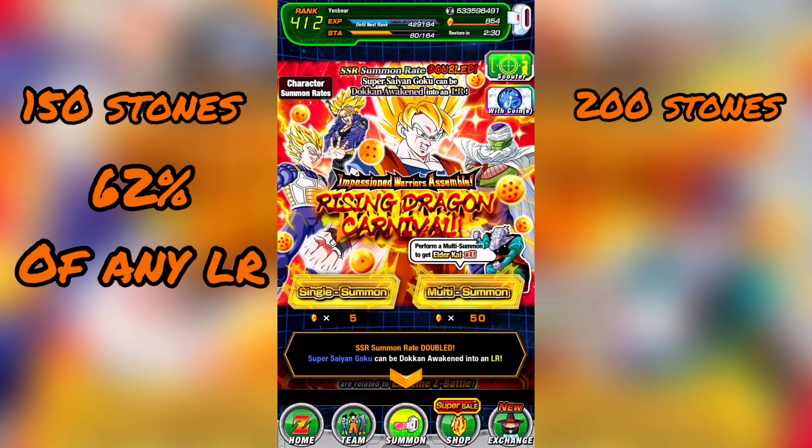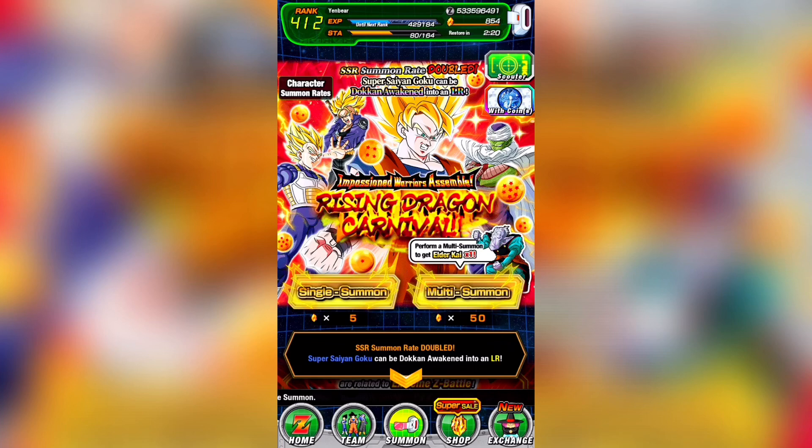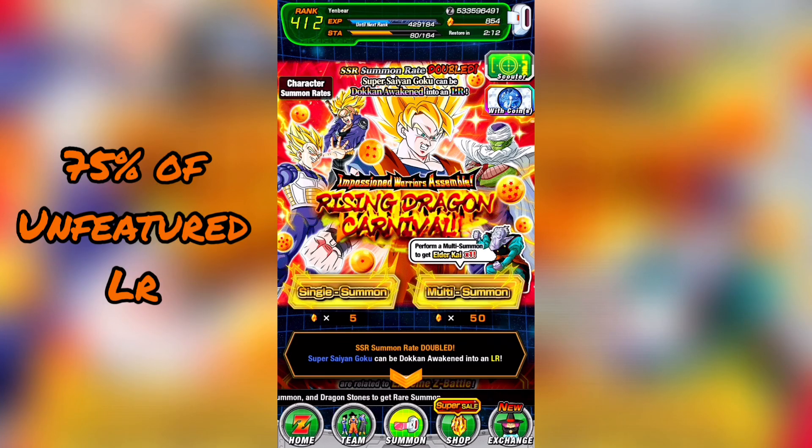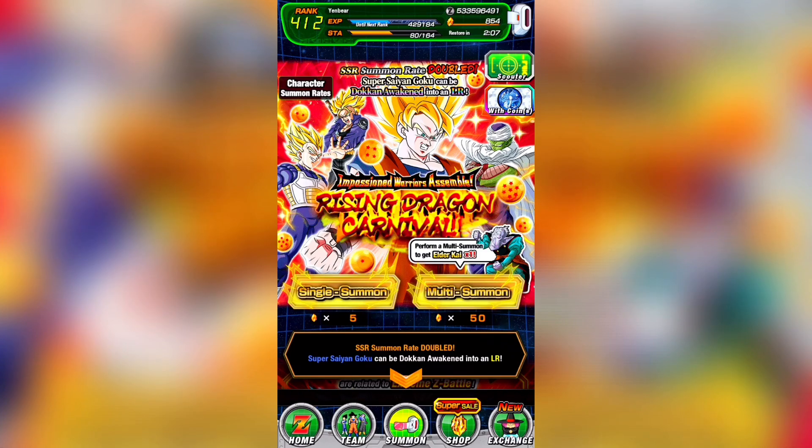If you still need a lot of LRs, how much are you willing to commit to that goal? On this banner, if you spend 150 stones, you've got about a 62% chance to pull any LR. At 200 stones, the chance to pull an unfeatured LR is 50% and Spirit Bomb Goku is about 28%, so you've got about a 78% chance to pull any LR. I think if you're going to summon, you need to be willing to commit at least 200, preferably 400 stones, which gives about a 75% chance at one unfeatured LR and a 48% chance at Spirit Bomb Goku. This is a gamble, so make sure you have a plan going in. If you're looking for specific LRs, this is probably not the banner for you, but if you'll be happy with almost any LR, go ahead — this is probably the best chance you have to hunt LRs for a good while.